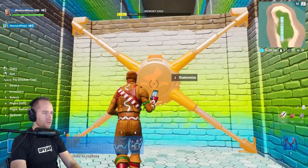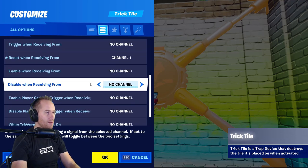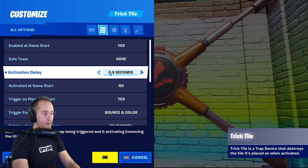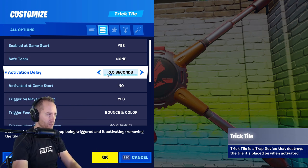Once it's attached to the wall, hit E to customize and you can see all your different options. Some of the unique ones are the activation delay - you can make it activate after two seconds. With mine it was only 0.5 seconds, which was the little shimmy. At two seconds it'll flash and shimmy a little bit longer.